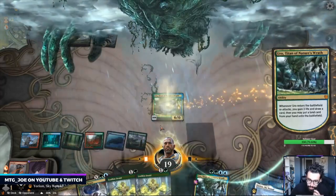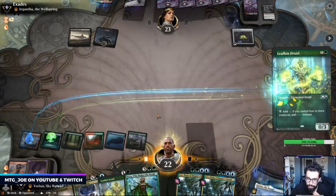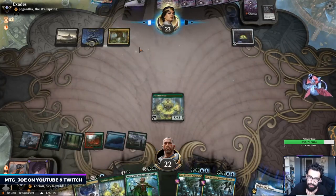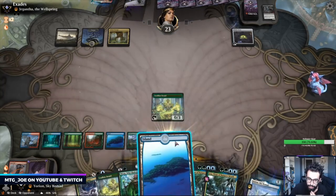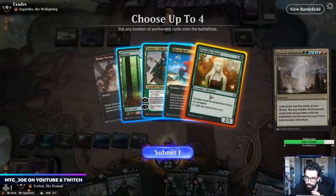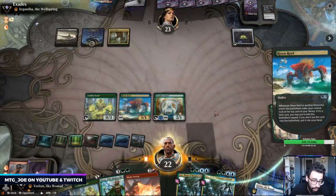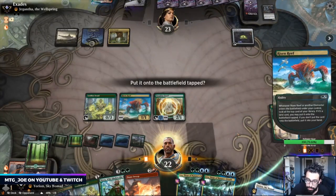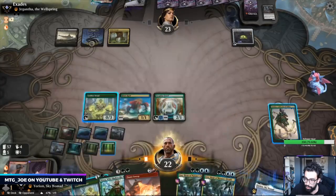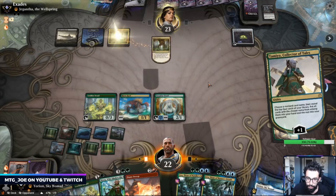Ideally hit a land here. If we hit a land I could have Hydroid Krasis. Okay, so they'll get their red source next turn. Hopefully this is a big one. Flame Sweep's actually a really good draw. And then we just name Genesis Ultimatum. I can escape Uro back and play Nisa next turn.